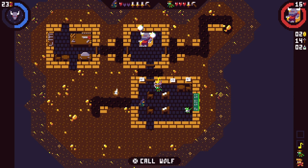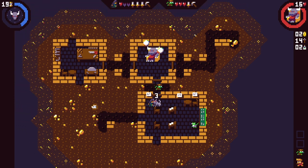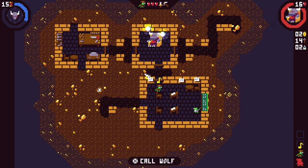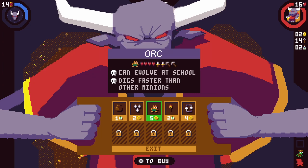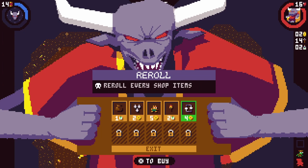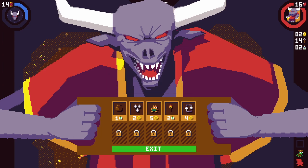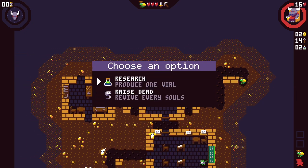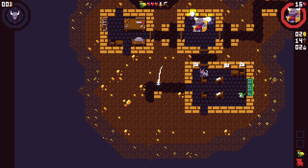And we can call a wolf. They'll fight, and now the wolf is dead. Not sure what we're doing here to be honest. Open shop — plus five to the limit of gold a goblin can carry. We want another orc — can evolve at school, digs faster than other minions. Let's take an orc. Oh, we don't have enough gold. Also, that was a terrifying image — the roc looks truly disturbing. Let's revive every soul. So now we have our goblin back and we can get another orc.